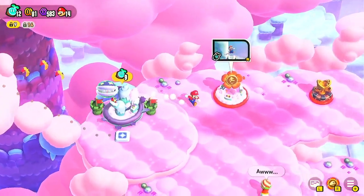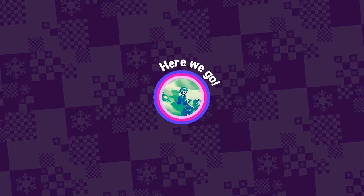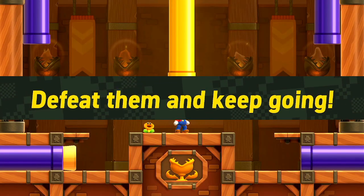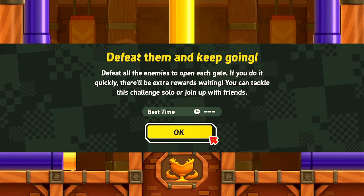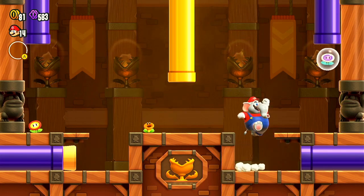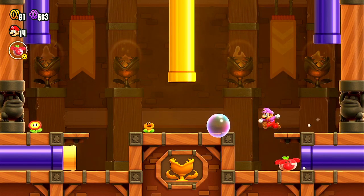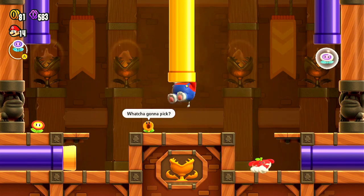We need 9 for this. What is this? KO Arena. Just trying to do some stuff here — some pretty fun levels. Defeat them and keep going. Defeat all that means to open each game. If you do it quickly, you have an extra world away. You can tackle this challenge. Okay, cool. We got that. We'll do Bubble, but I want the Elephant. Mario — there we go, that took too long. Well, that's cool — all the palps are there, and the Spikes. Pulling them up.